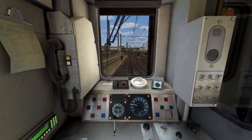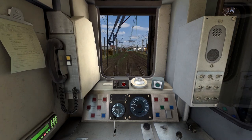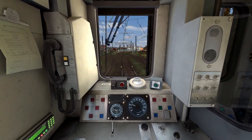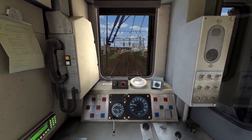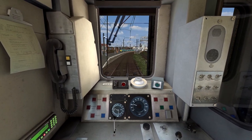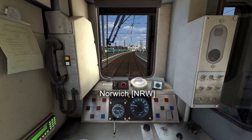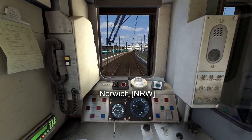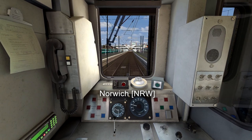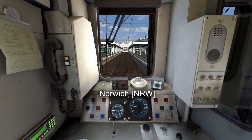I assume the clear platform is ours. So we're coming in on platform number 3. Just noticed there's a screw missing on the right. So this is Norwich, where the train terminates. And the video. So thank you so much for watching. I hope you enjoyed today's short run of the Breckland Line. Subscribe for more train content — there's a lot of it. I think this is episode 210.